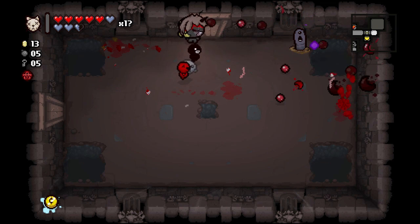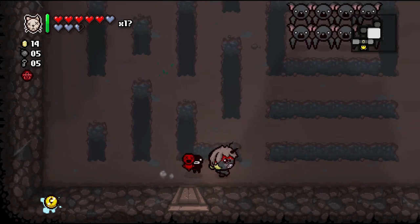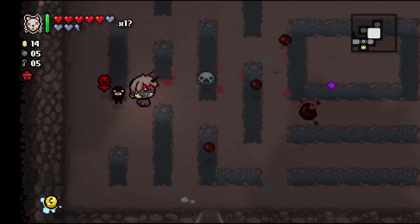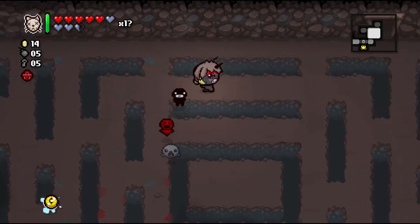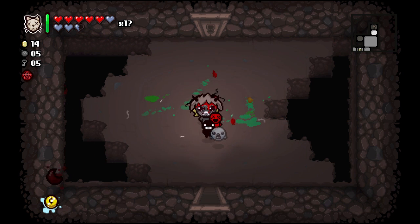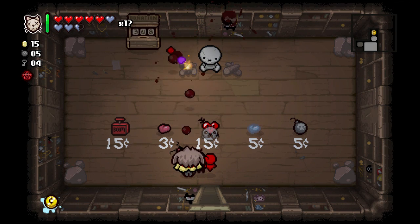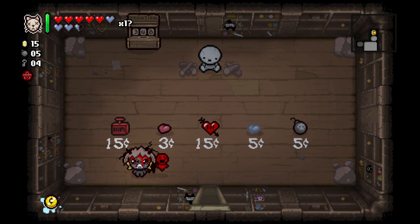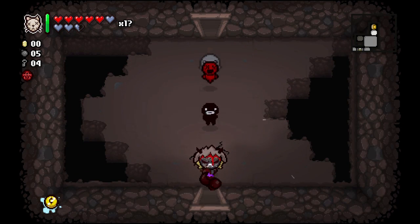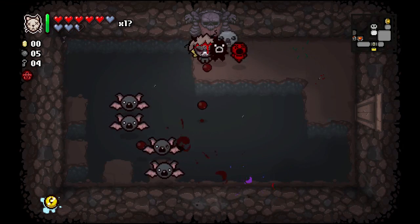That wasn't the best use of Tammy's Head but it did some damage to a couple enemies. Tammy's Head — get him Little Haunt! That was a good use — killed it right away, one shot. We have 15 coins, let's check the shop. BFFs will make our followers do twice the amount of damage. I think that's worth it — we've got a bunch of followers, we might as well make them do more work. There's the boss — finally!